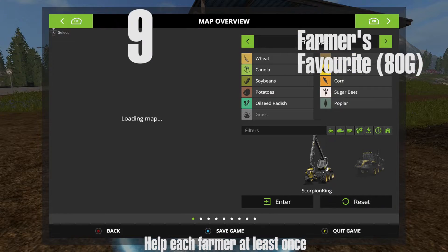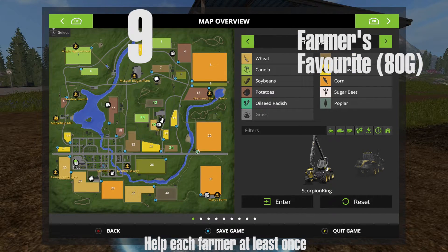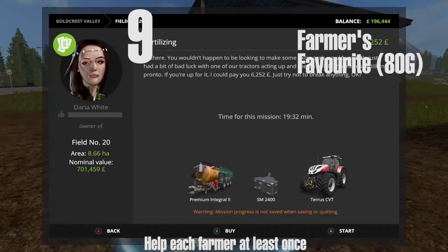Farmer number nine is Daria White, who's at field number 20 — the big square one on the right side of the map. There is one big field you have to do at some point. You need to help each farmer at least once, and some farmers only have one field.